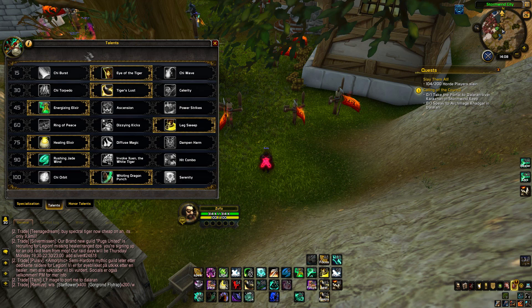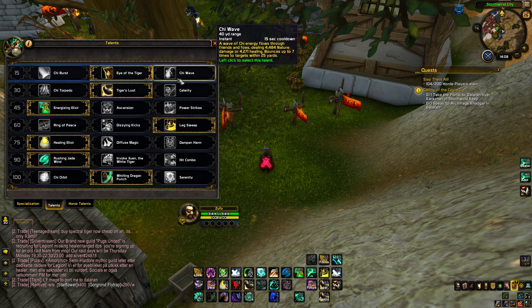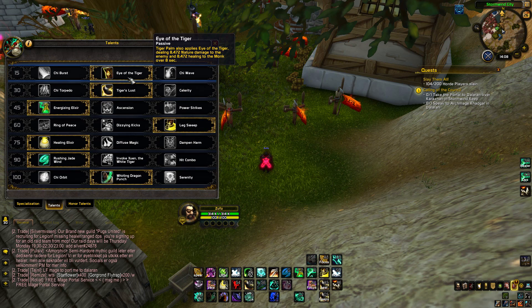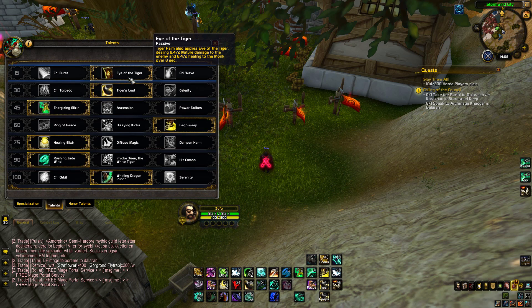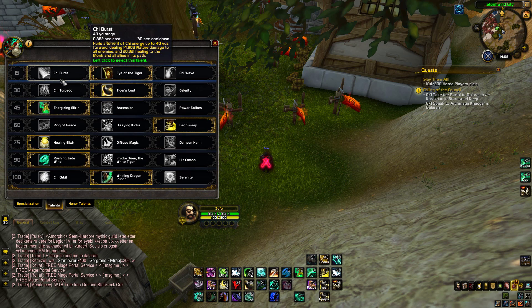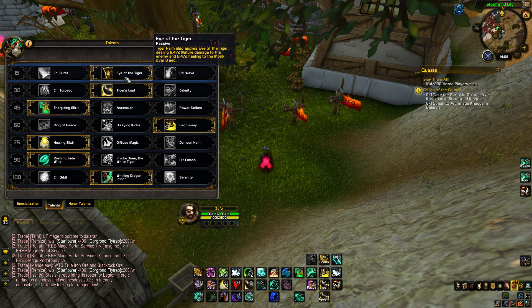At level 15 we have Chi Burst, Eye of the Tiger, and Chi Wave. I think Eye of the Tiger is the best — you don't have an extra button to press, it's just passive damage. Tiger Palm also applies Eye of the Tiger, dealing nature damage to the enemy and some healing to the monk. Chi Burst could be good with burst, but since you don't have Tiger's Eye Brew anymore, I think Eye of the Tiger is better.